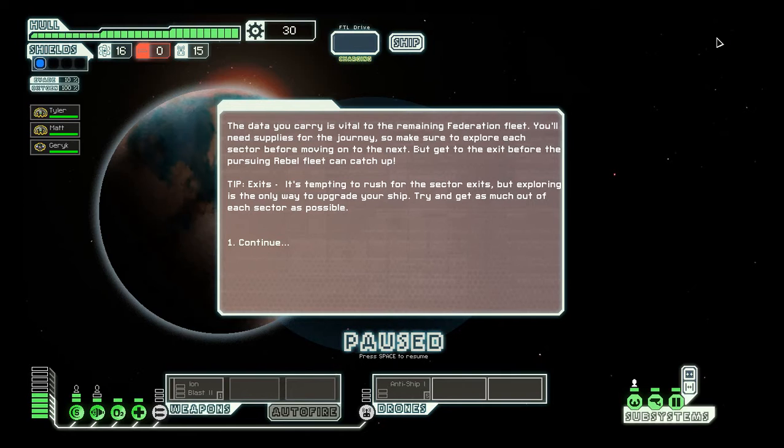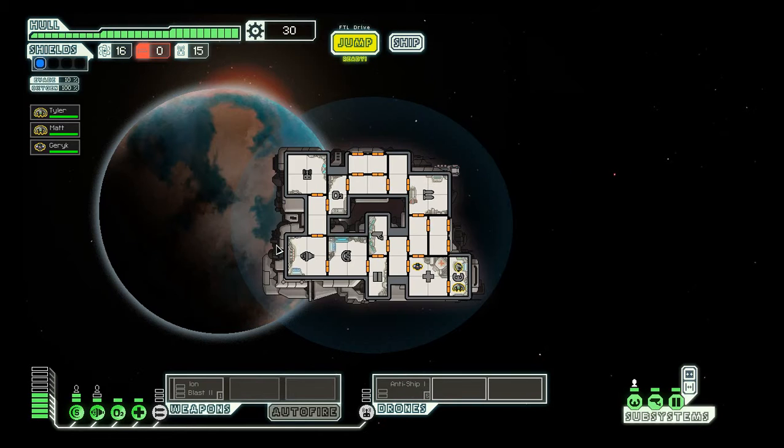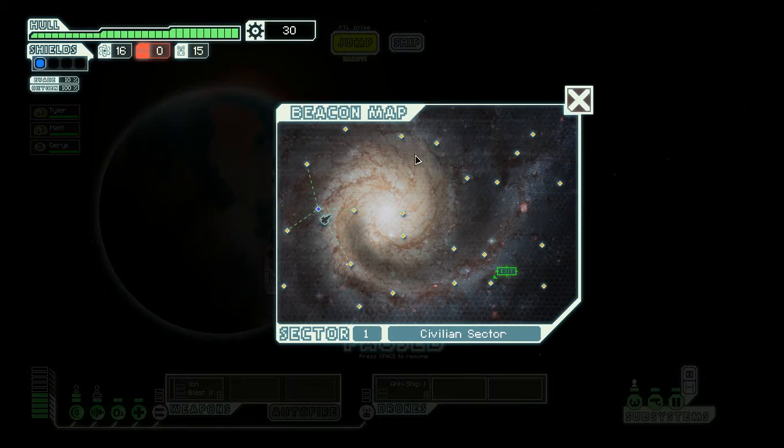Okay, so storyline. The data you carry is vital to the remaining Federation fleet — the Federation is pretty much down at this point, and we have data that we need for them. You'll need supplies for the journey, and the Rebels are following us and trying to kill us. Let's jump.